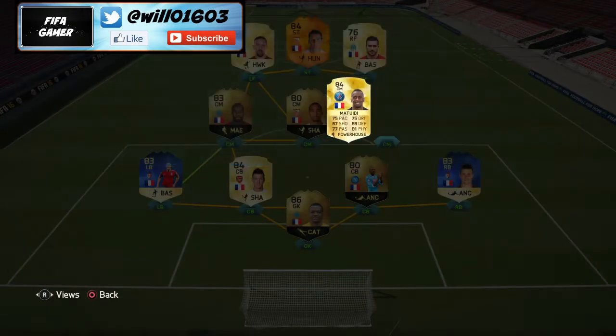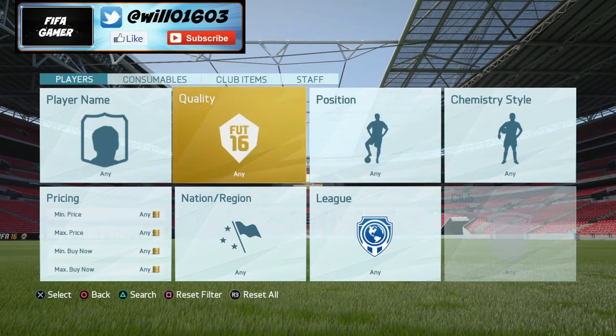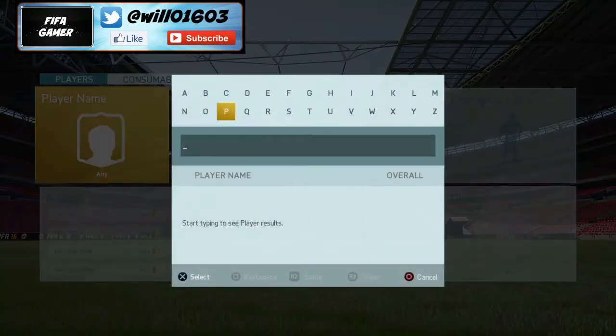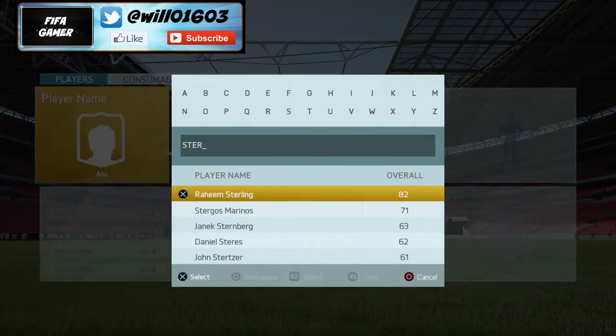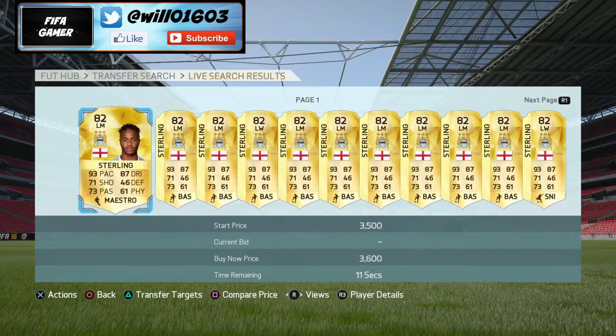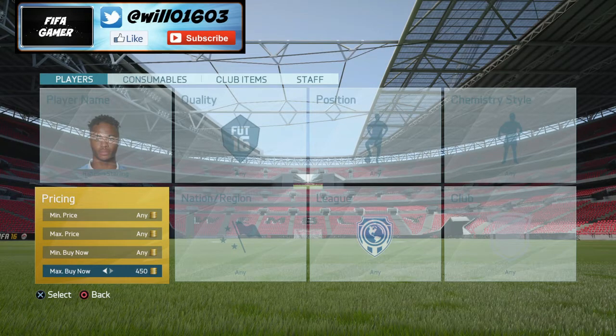You can basically do this for any country. For example, I think England are playing Russia tonight, so if you went and found a player that is almost certainly going to start for England tonight - if he plays well his price will go up loads, and even if he doesn't play well, even if he just plays, his price will still go up. So Raheem Sterling would be a good one to invest in. Let's have a look at how much he's going for - he's about 3k at the moment, which I think is his lowest right now.